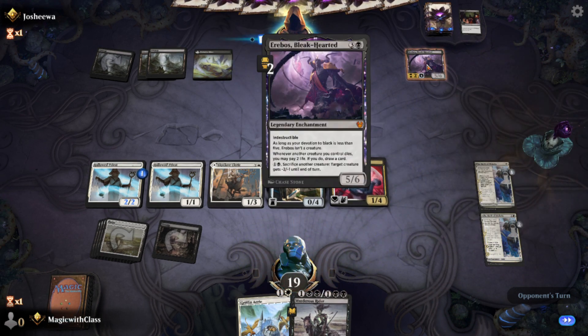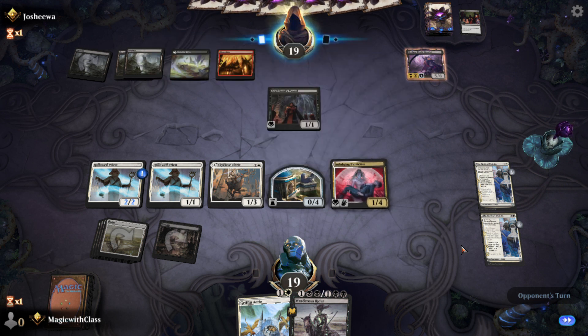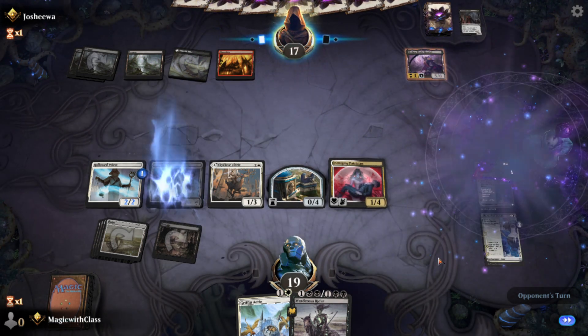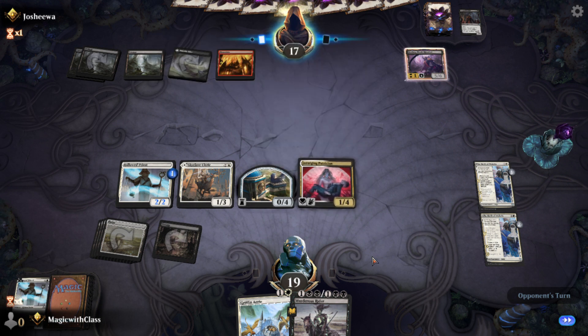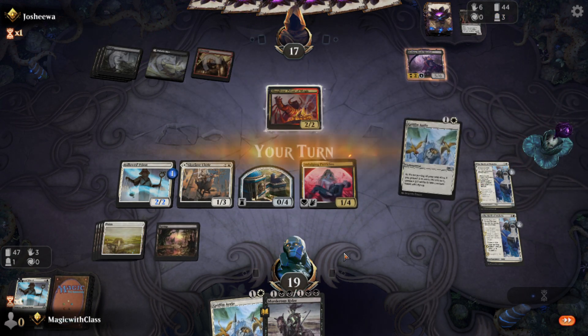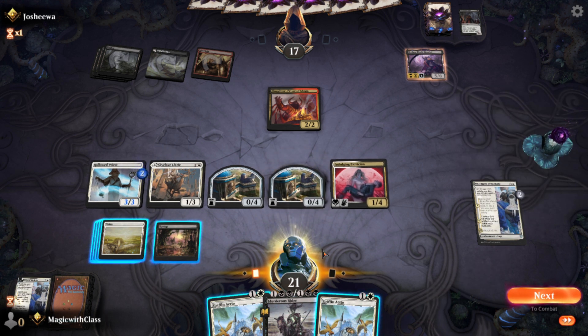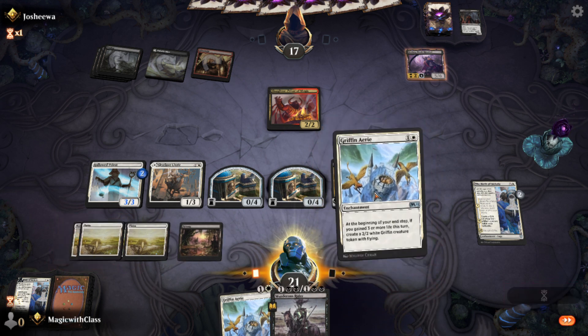That was a lot of draw. His ability can actually put minus counters on me — I forgot that. I would kill my Hallowed Priest if I were him. Oh, he killed his own creature. Wait, you have to sacrifice another creature. Well, you do want Archfiend's Vessel in the graveyard. Can't really blame him. I would like to murder that creature but I just don't have the correct mana.